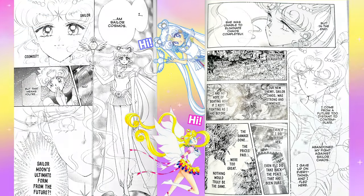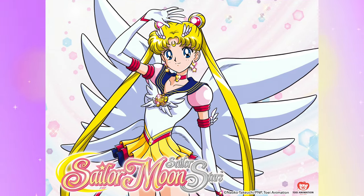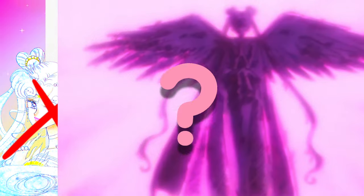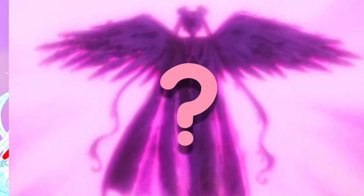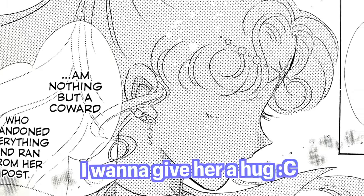She arrives in our Usagi's timeline to see if she can change the outcome. Many of you have seen the last season of the 90s anime Sailor Stars, and Sailor Cosmos is not referenced at all. We get a small scene of a silhouetted figure with a cape who resembles Sailor Cosmos, and that's it from the 90s anime. So of course it made sense that we didn't get any merchandise of Sailor Cosmos from the 90s anime. The manga, however, she was featured a lot. We got a little bit of her backstory, got to see what she looked like, and a little bit of her personality.